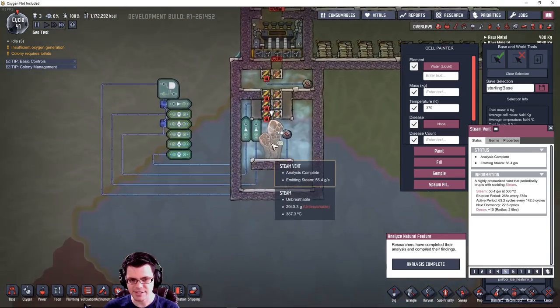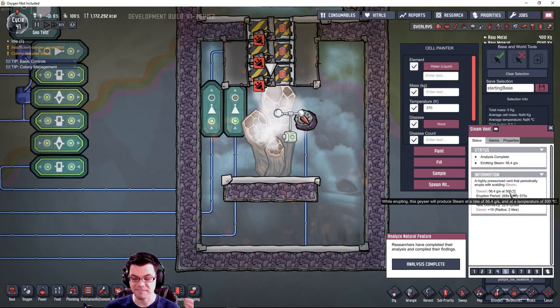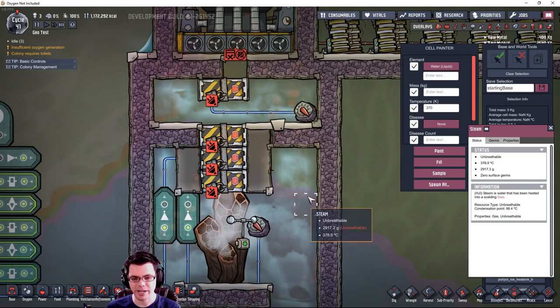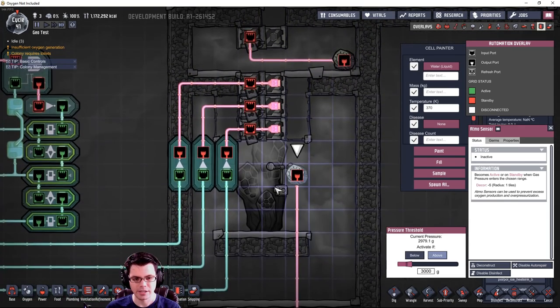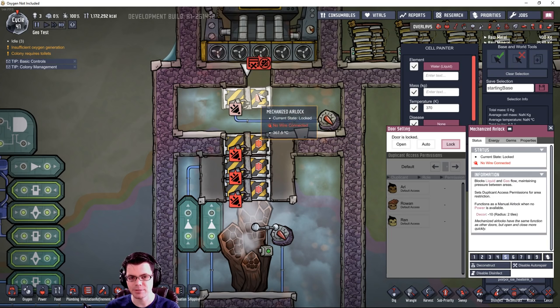Here's an example of a hydrogen vent - simply not useful for creating power via steam generation. Even though it outputs at 500 degrees Celsius, it's only 139.4 grams per second for not even a complete cycle. That's just not enough energy. We're better off cooling that hydrogen down so we can feed it through a gas pump, which needs it below about 125 degrees Celsius. We might even refine a little polluted water into steam and harvest some dirt out of that.